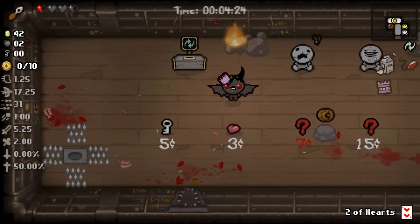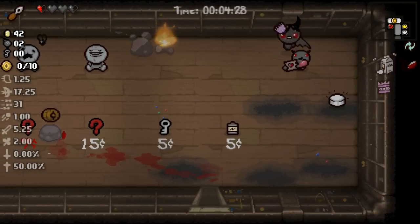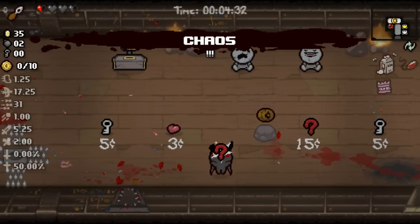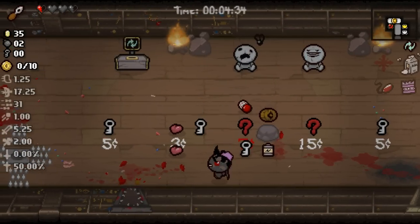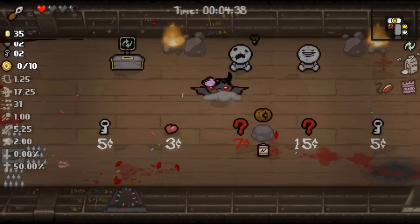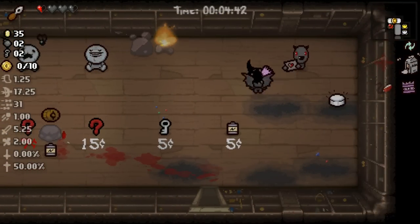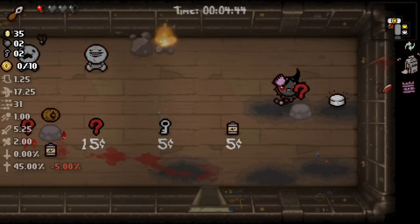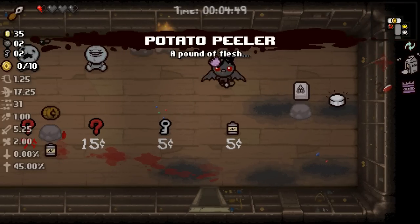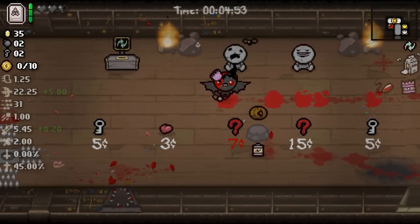Nine cents — maybe we're waiting on some HP now instead. Just use the two of hearts, which we got for free. Chaos — every run apparently is now a chaos run in our world. Lots of seven-cent items. You paid out with Book of Shadows — probably really good with E. Coli. So let's use Potato Peeler to get this orbital, which synergizes as well.